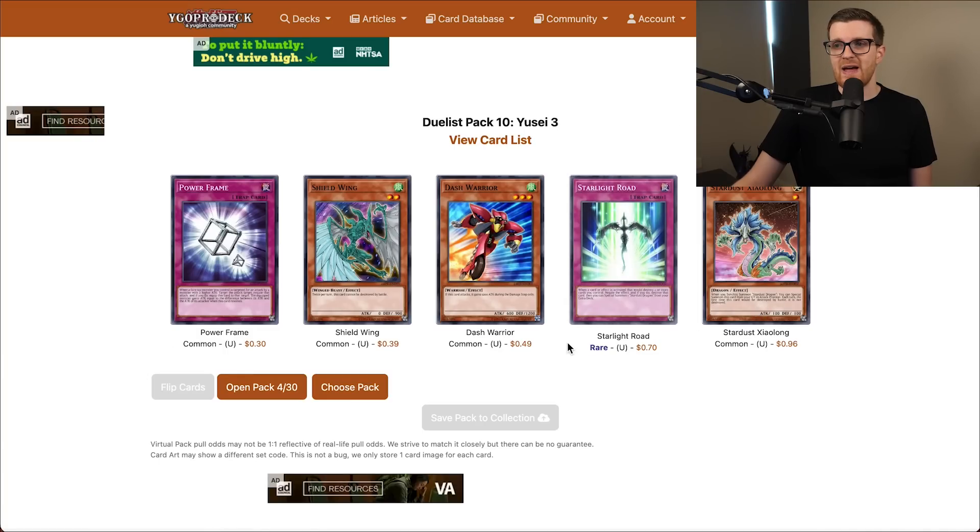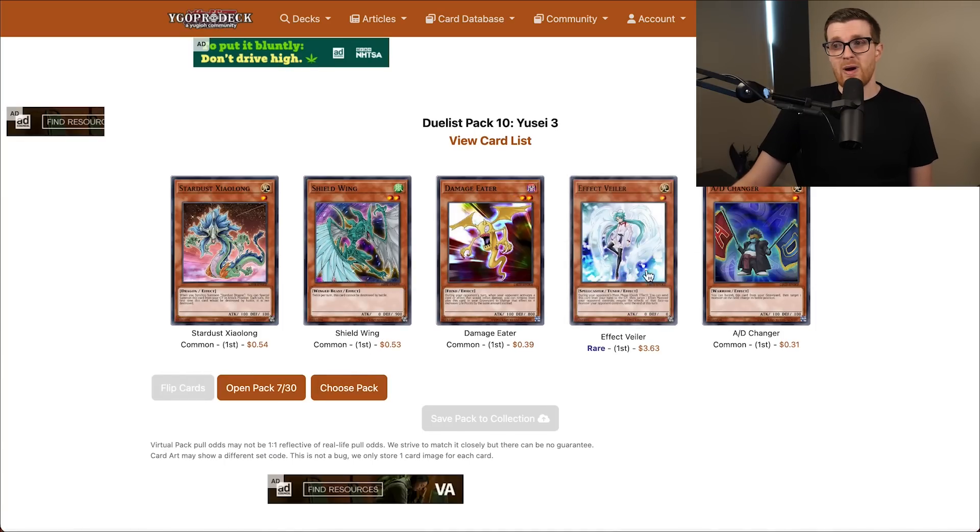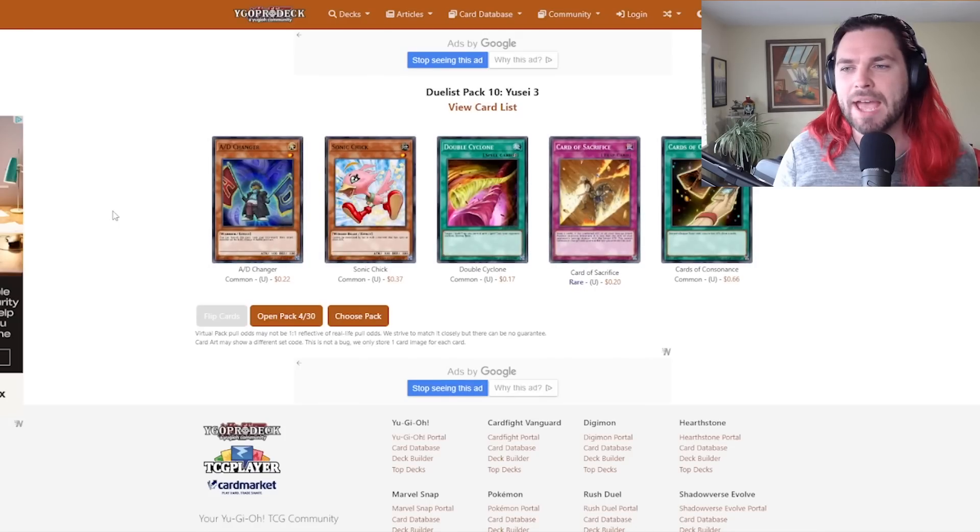Another Xiaolong — so if we want to go down that strat, that's still on the table. Power Frame is a nice little card, but with all these defenders that are just hard to kill in battle and no real hard removal, this is going to be the problem of this set. That rounds out the Effect Bailer playset. Another AD Changer — this is a very important common, so sometimes it's Shield Showdown. We're at only 23 packs left. We need the Synchros — otherwise, we're going to be in trouble.